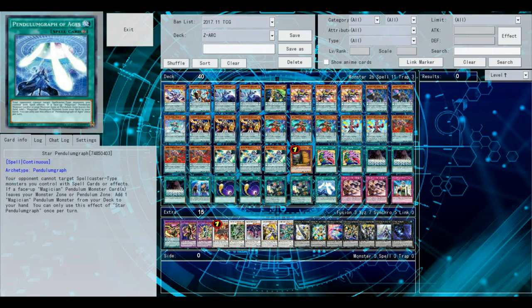Upstart Goblin gives them more life points to work with for Solemns — Strike and Warning. So that's why I don't really like Upstart Goblin in this deck anymore.